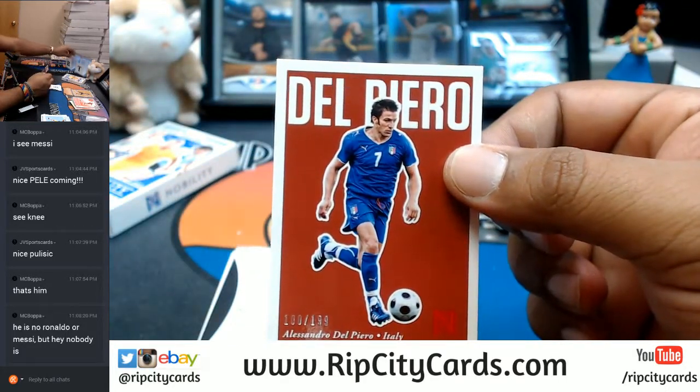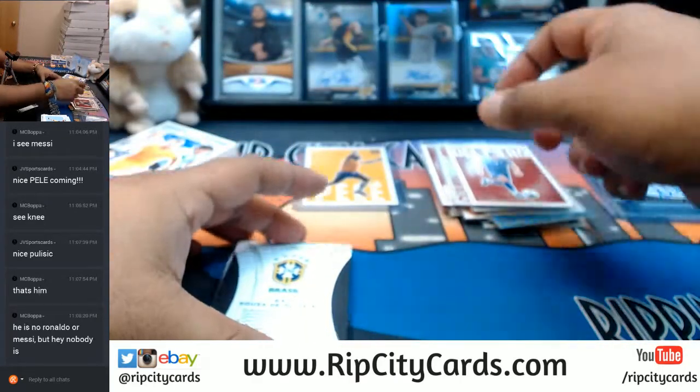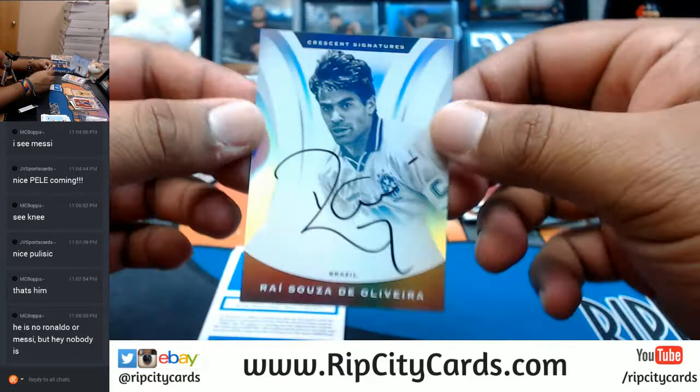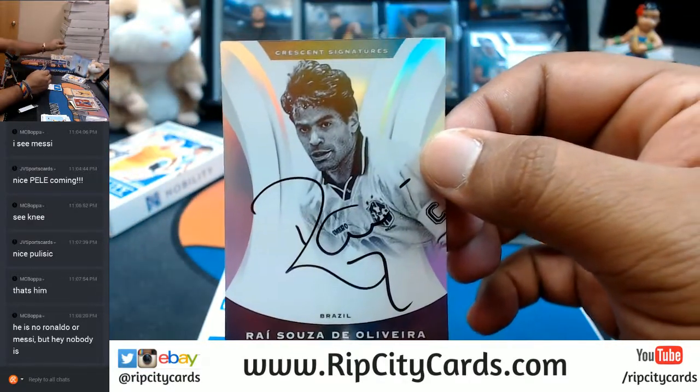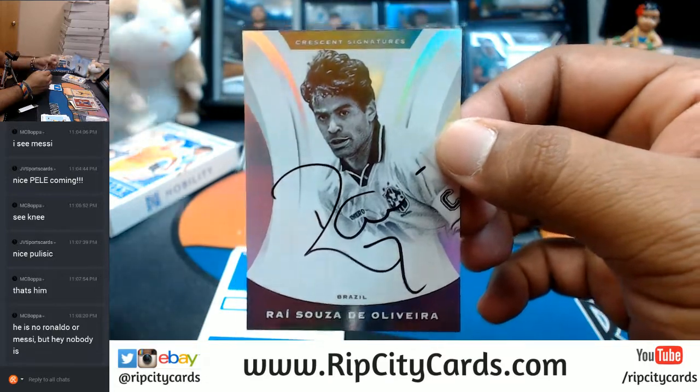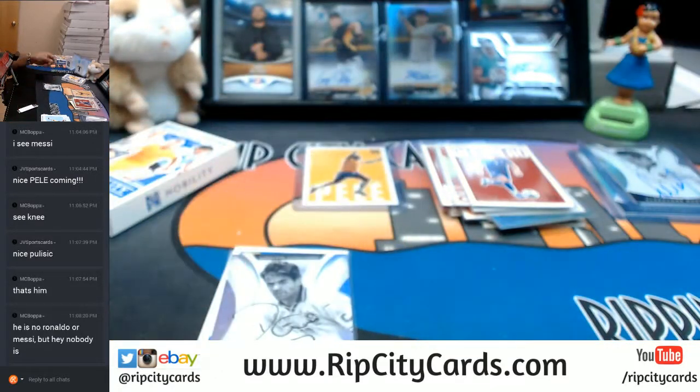Del Piero for Italy, numbered to 209. What is this? For Brazil — Raizosa de Oliveira with the auto. That's sweet. For Brazil — I need a top loader for that hit.